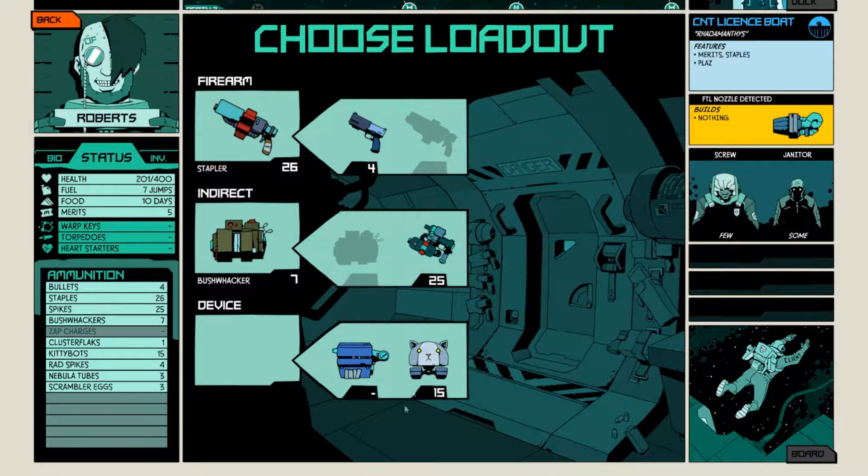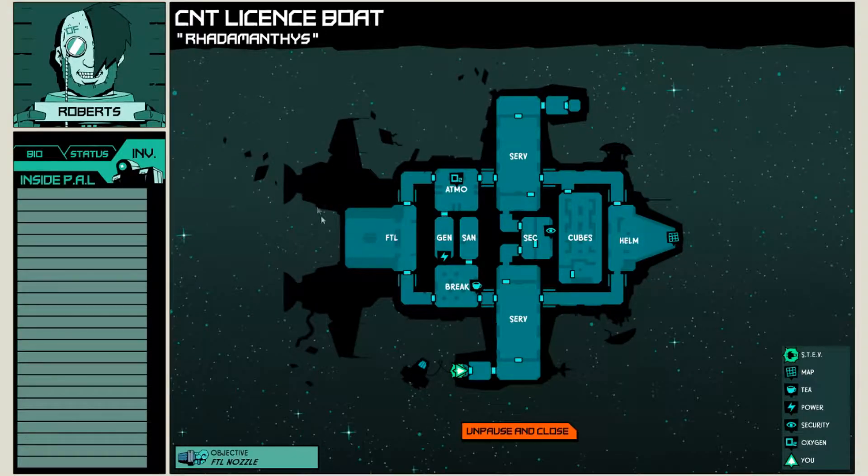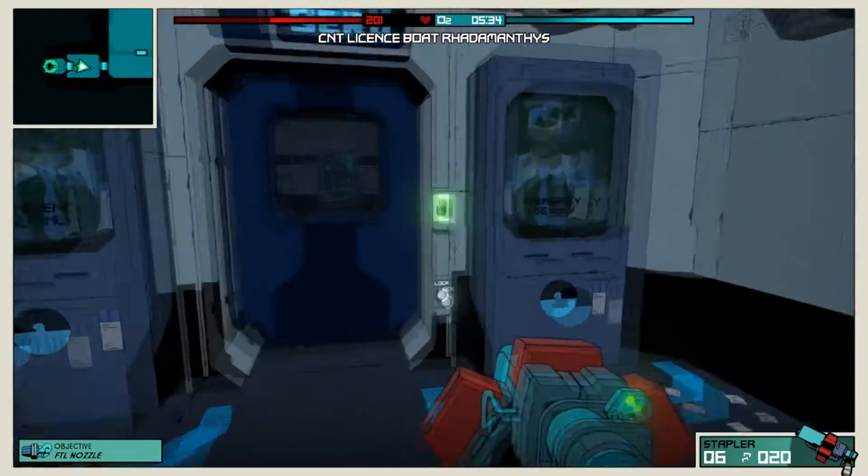I've got the zapper but I have no ammo for it, so I'll have to take the kittybots with me. The layout seems to be about the same for the kinds of ships I've got right now — great room, atmosphere, cubes. That's about the same. Okay, let's go, go, go, go, go.